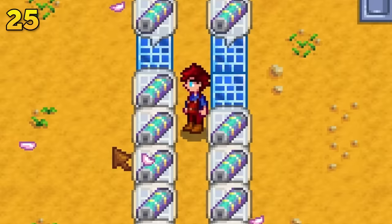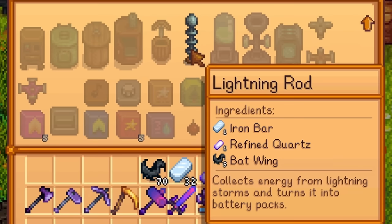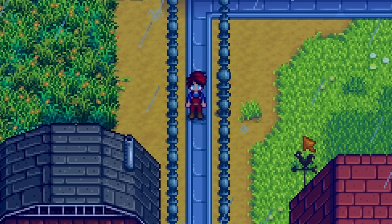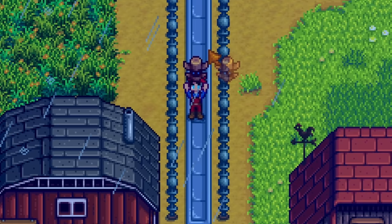Battery packs are extremely important as you need them to craft both iridium sprinklers and crystalariums. The most reliable way to get tons of these is by crafting many lightning rods and waiting for a stormy day. Then when it is a stormy day, use a rain totem on that day — this will cause the next day to also be a stormy day. You can repeat this for multiple days in a row to get tons of battery packs.